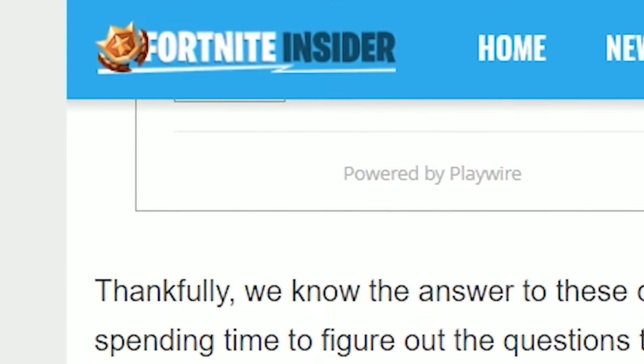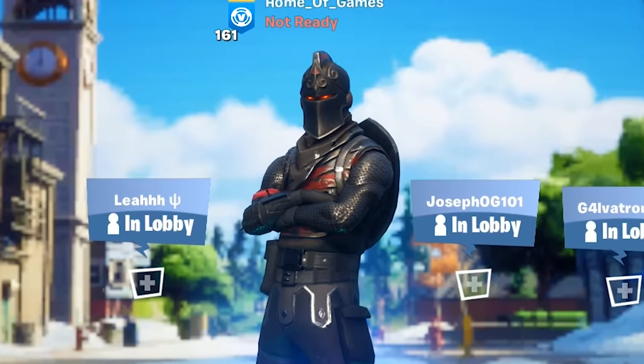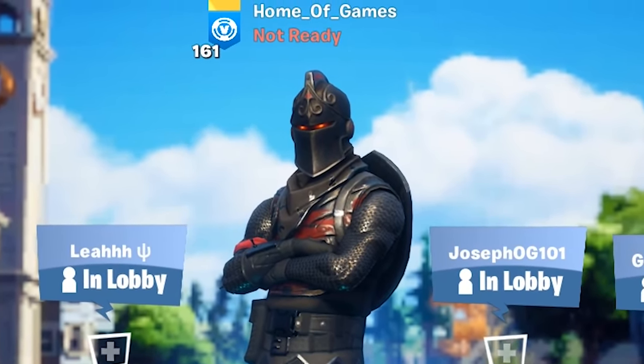According to the official Fortnite Insider website, Clombo has a total of 2,000 health. Let's go use that new information to eliminate Clombo.